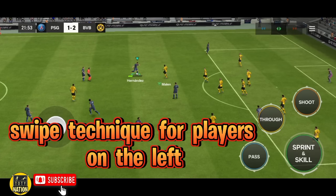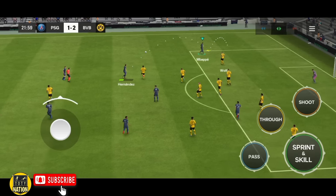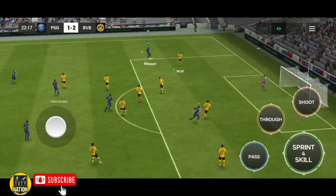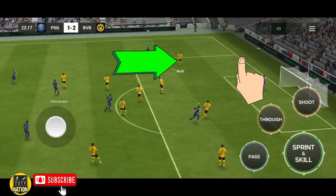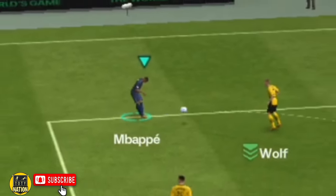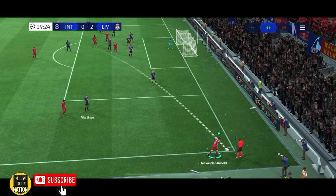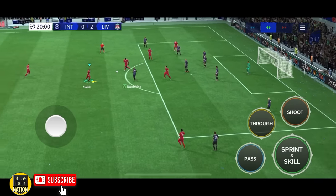Now let me show you how to swipe when you pass the ball to players on the left wing, or when you cross the ball from right to left. When you cross the ball to players on the left, all the steps are the same — the only difference is the swipe direction, as I'm showing you. So this is what the swipe should look like. You can also do it from corners — just pass the ball to the player standing outside the box, and the rest of the steps are the same.